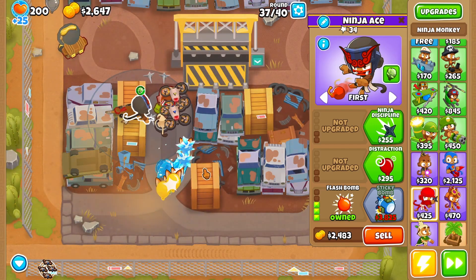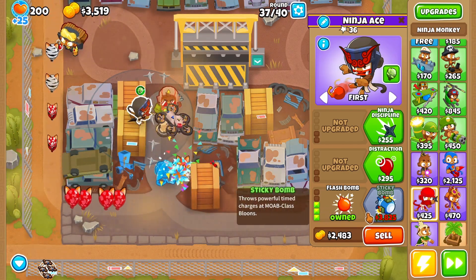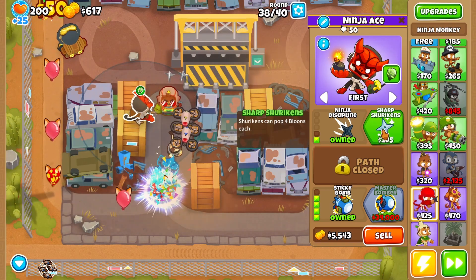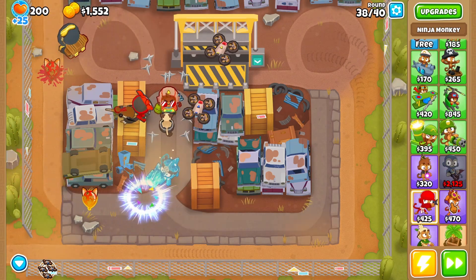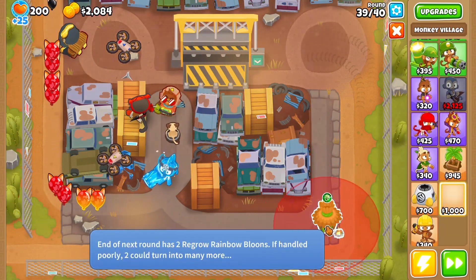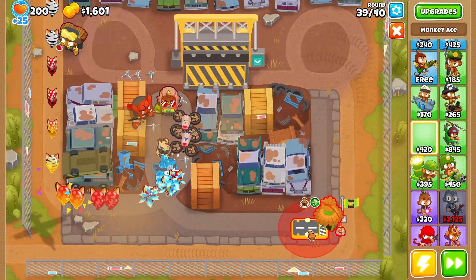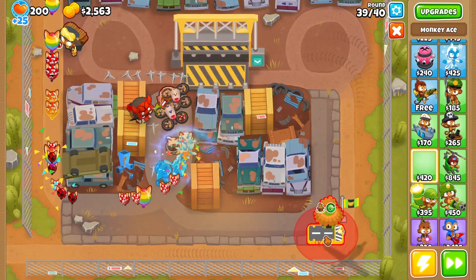Yeah, you really gotta set bottom path on first, huh. I was hoping today's advanced challenge would be ice monkey based but it was not, so I missed out. But I did get the other one which is good, and I'm very happy about it. Now I know this seems like, you know, not really the move, but hear me out — place a village around here, then just place one of these. Can you place them here? Wait, yes you can — I saw it.